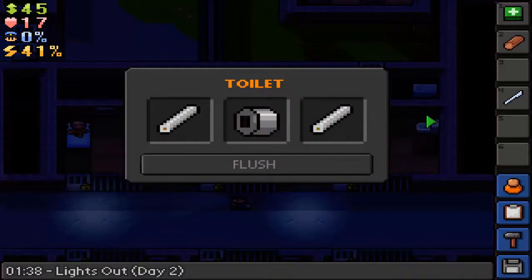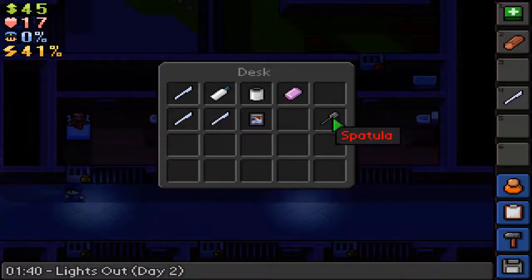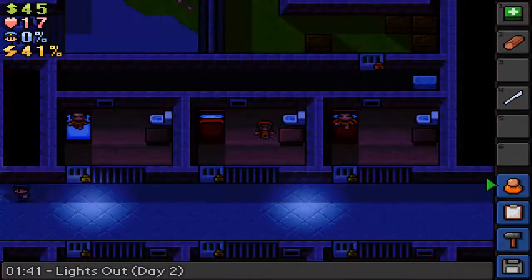We've got two foils here, a roll of duct tape, and a DVD spatula which I think is used for crafting. I don't think we use that for digging or anything like that. And I've got a few quests here.